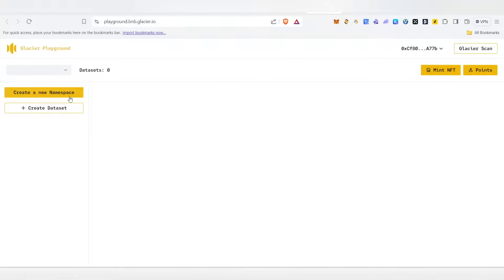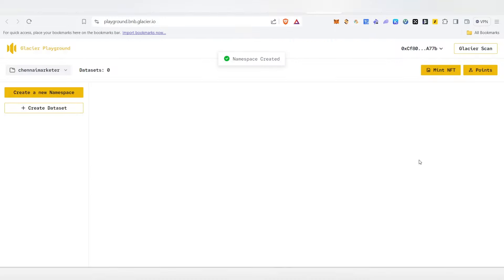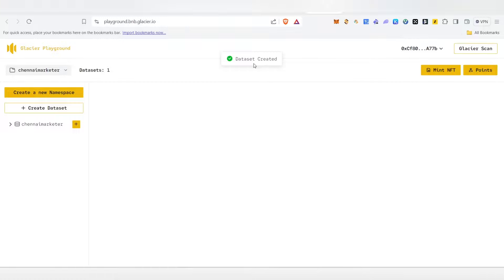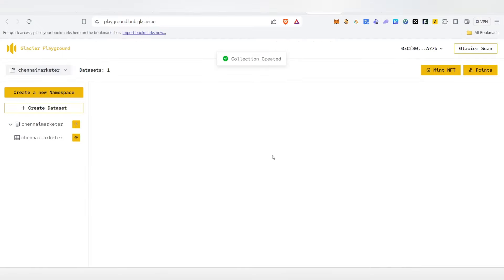Once your wallet is connected, we need to create a namespace. Click on that, create a name and click OK, then do the sign. Once you click on that, your namespace is created. Now we need to create a dataset — type any name you like, click OK, click confirm, and the dataset is created. Then click on the plus mark and give any name or the same name for the collection. The field name you can give as 'user' — type user, click OK, click confirm, and the collection is created successfully.